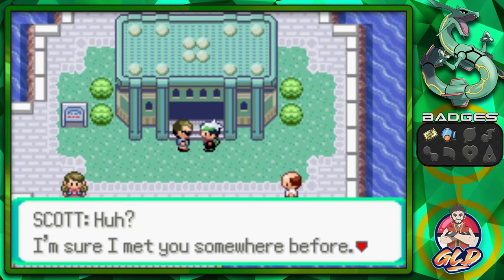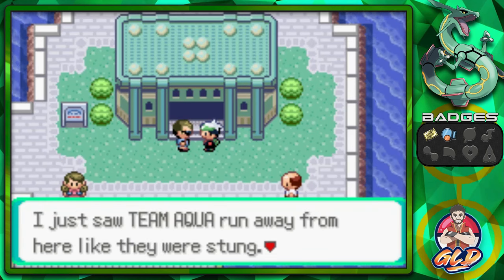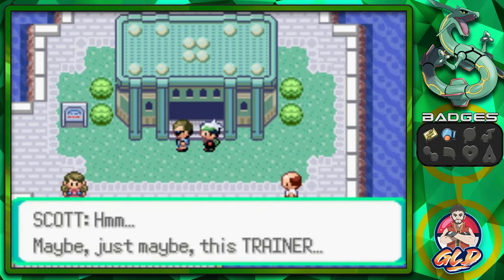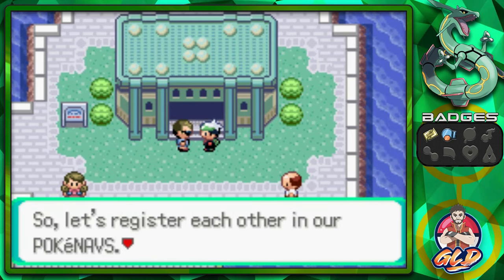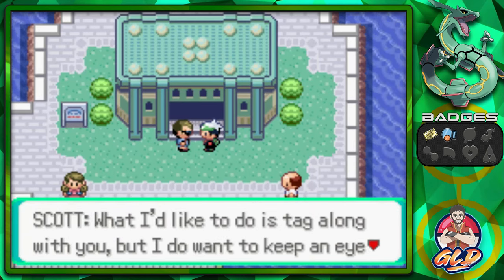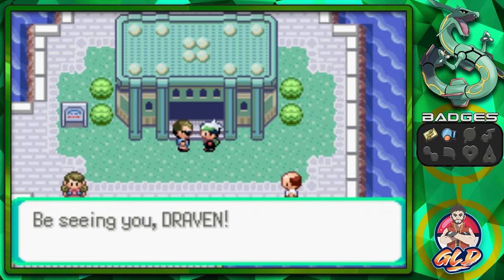This guy right here — I'm sure I met you somewhere before. My name is Scott. I just saw Team Aqua run away from here like they were stung. Let me guess — you drove them away. Maybe just maybe this trainer. I think you're going to become a good friend, so let's register each other in our PokéNavs. What I'd like to do is tag along with you, but I want to keep an eye out on the talents of other people too. So I'll be off to roam a bit more. Be seeing you, Draven.